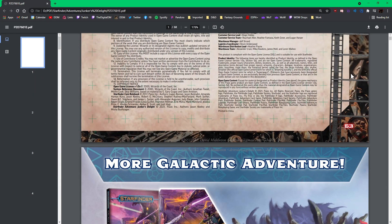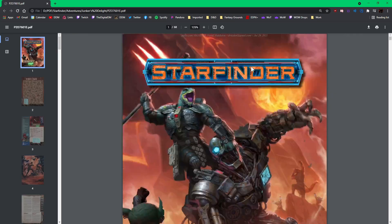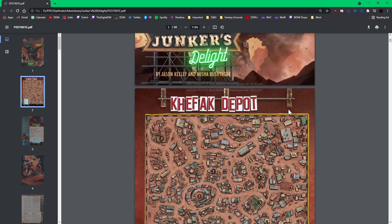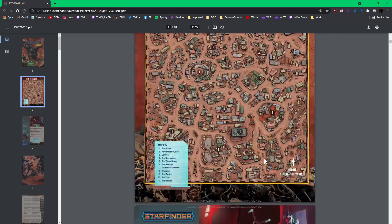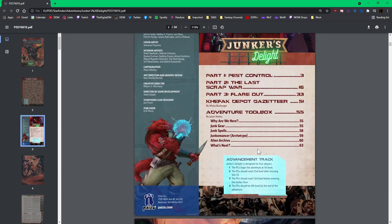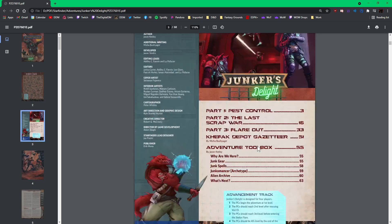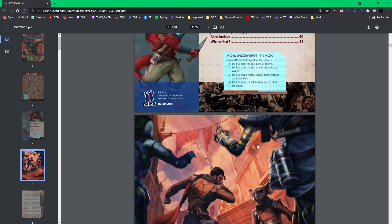Here's what the cover looks like — let me shrink it down a bit. Junker's Delight by Jason Keeley and Misha Bushyager, or Jager, however you pronounce it. Apologies if I pronounced it wrong — I tend to do that a lot.